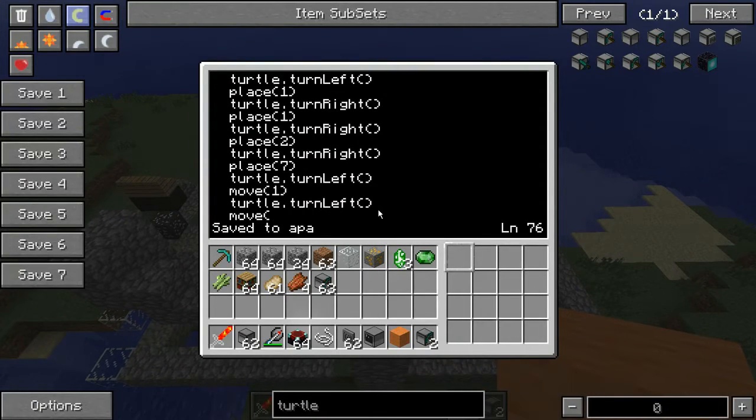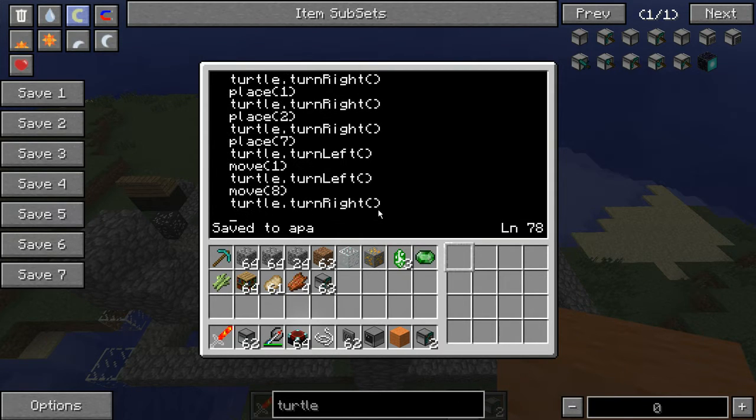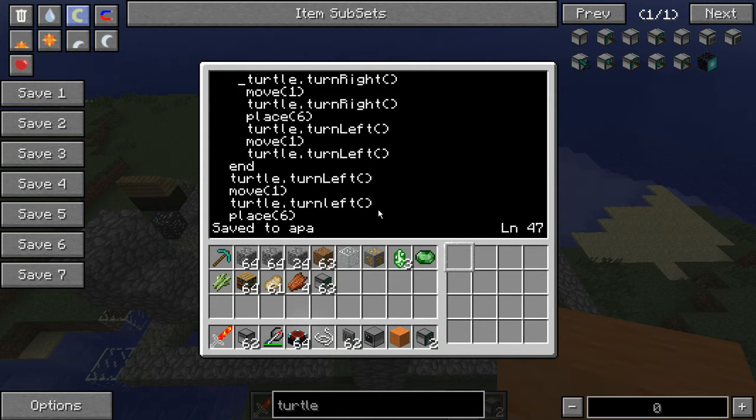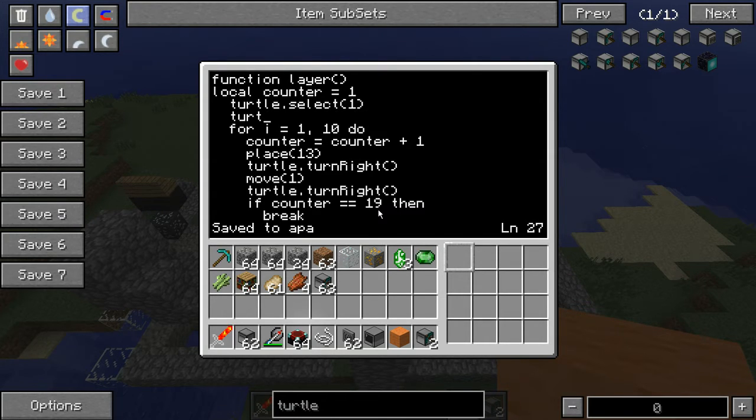Move eight, then turn, turn right. So that's finished — that's finished, that's finished with that function. Layer. First thing we want to do is turtle select one, and then we want to do turtle dot up before we start. So that's what happened in the layer — so the first layer is complete.